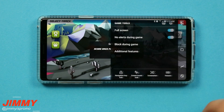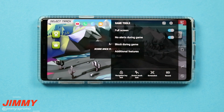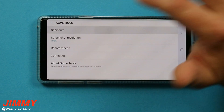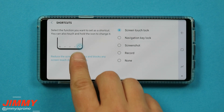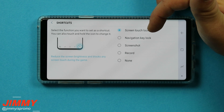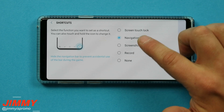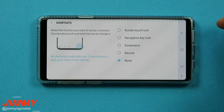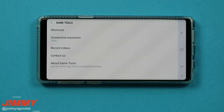Inside the game tools, on the very top you have an option to go back to the game launcher to pick a different game or access game tools settings. For shortcuts, you have recents, home, and back, plus the game tools button. There is one shortcut icon you can change — you can set it to screen touch lock, which is very handy, or a navigation key lock so navigation keys on the bottom are disabled. You can also set it to take a fast screenshot, record, or nothing.